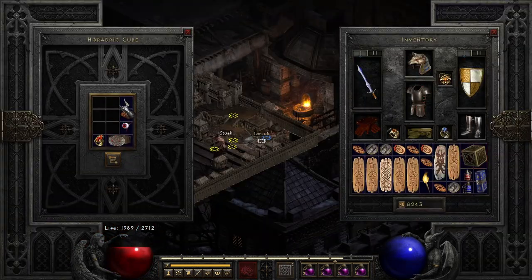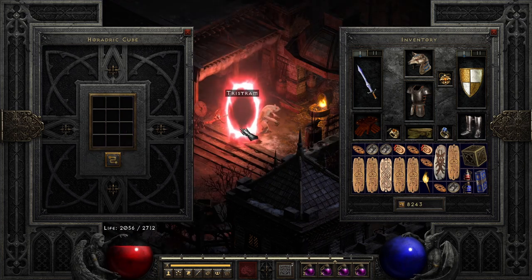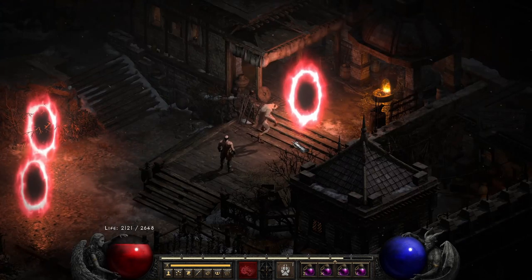Took Lilith down and got Diablo's Horn - looks like that. Now with all three pieces - Diablo's Horn, Mephisto's Brain, and Baal's Eye - you transmute them in the cube and it creates a portal to Uber Tristram. Transmute them, just like that, and you're sent to Tristram. I'll see you guys back when I get my torch.